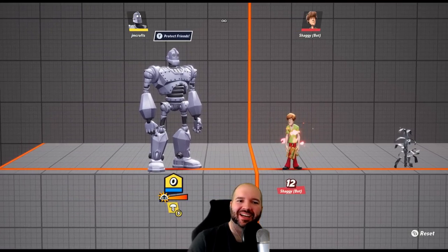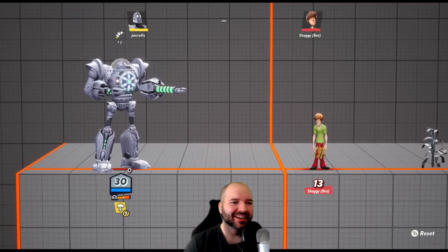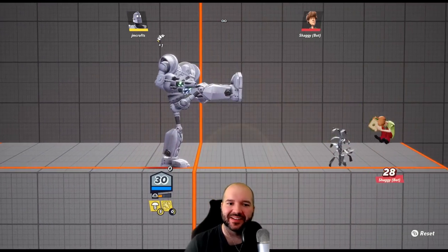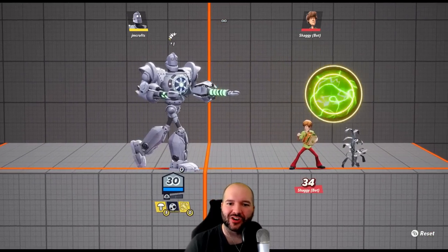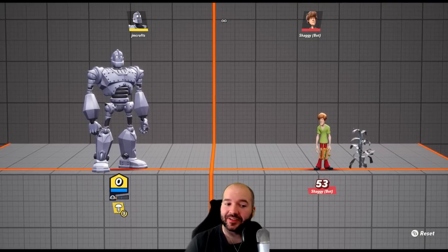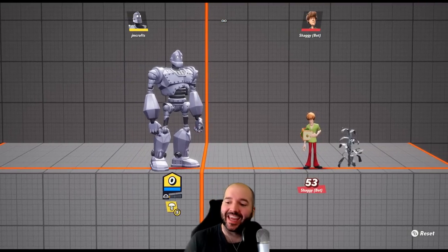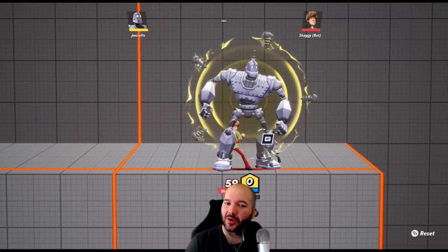Once that meter fills up completely, you get a prompt above your head that says 'Protect Friends.' When you activate it, he basically becomes a walking tank with access to new moves: barrages of missiles, lightning, and an orb that traps opponents if they get hit into it. The major downside of Protect Friends mode is you lose access to most of your melee normals — they get replaced by projectiles — so he can get rushed down in that mode.